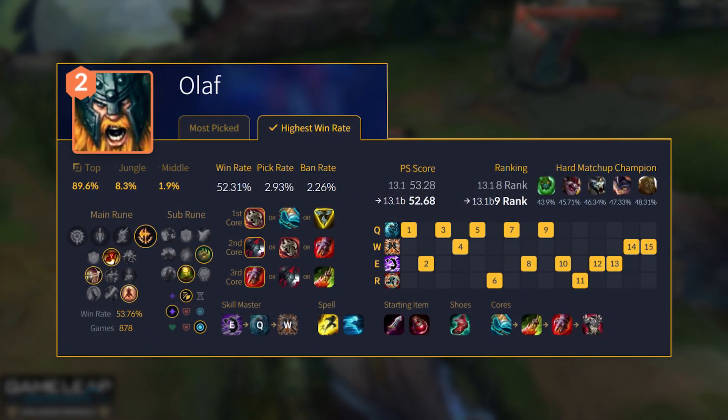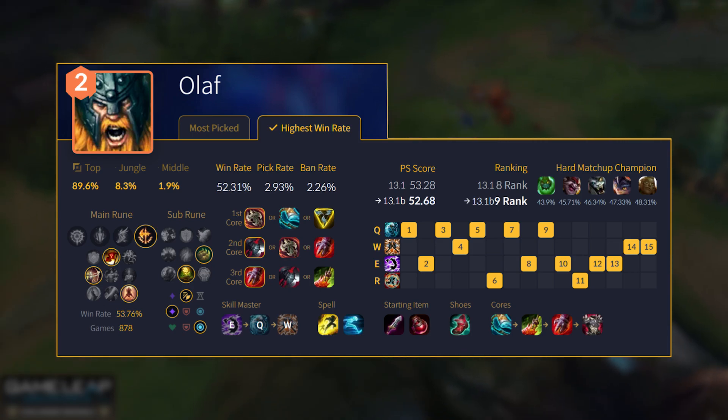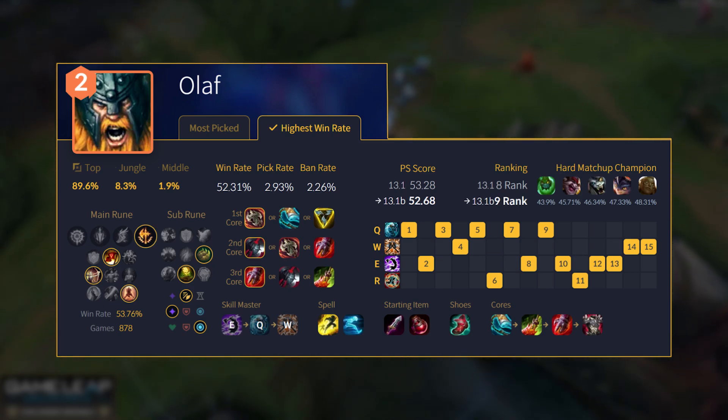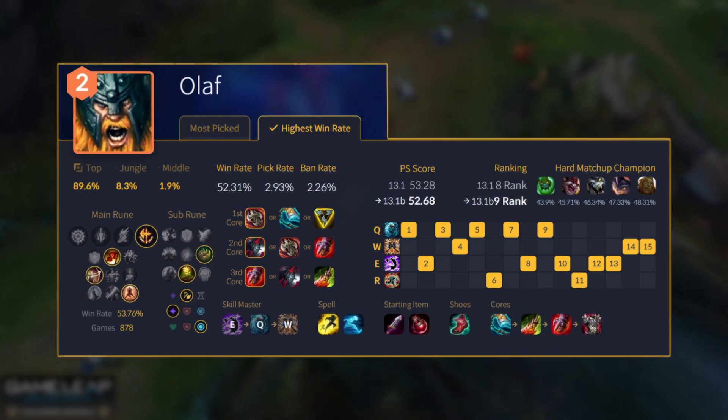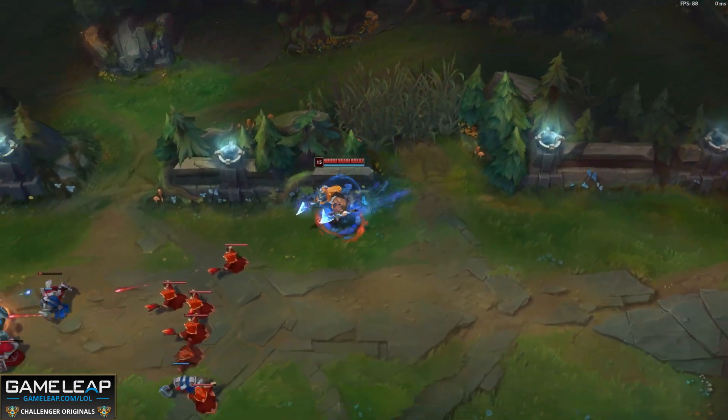If you're going something like Death's Dance, you're getting more attack damage from the item — even though you're not getting ability haste anymore, more attack damage is just good for you. As far as your mythic item goes, you have a bunch of options. You can go for something like Stridebreaker if you feel like you need the stickiness to stick to enemy champions, especially ranged ones.